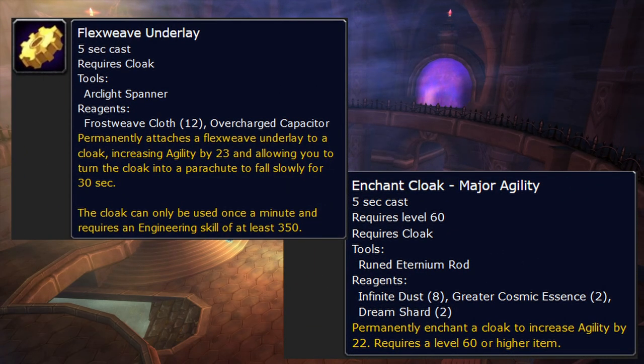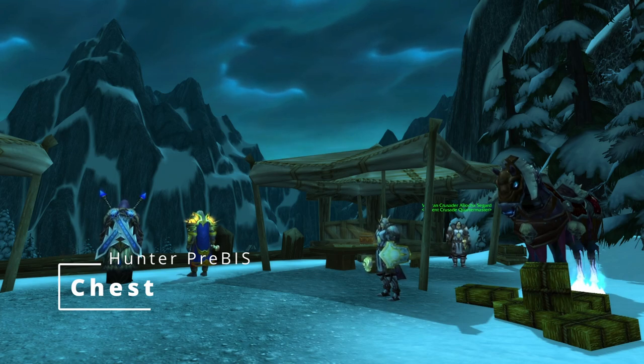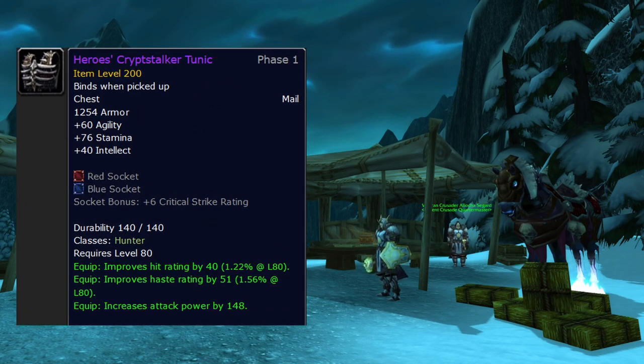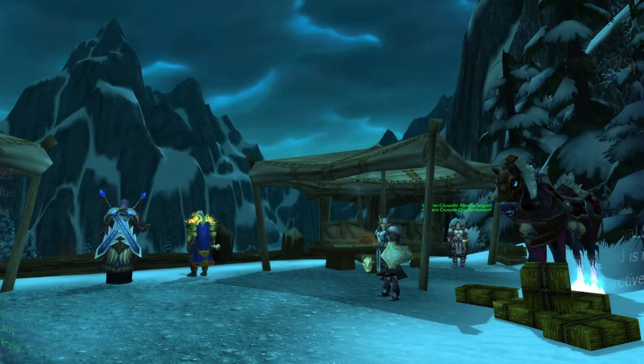Chest is one of the complicated ones. The best pre-BiS chest is our tier chest, which you can get from badges — but only if you also get the gloves, because it's the two-piece bonus that makes it pull ahead, especially if you're not using a wolf. Really you should be using a wolf, but if you're not, that pet damage bonus helps even more. I would not buy the chest and gloves with badges unless you are not planning on doing 25-mans.